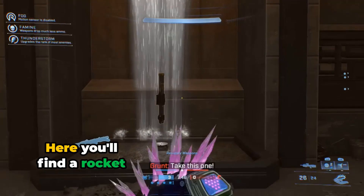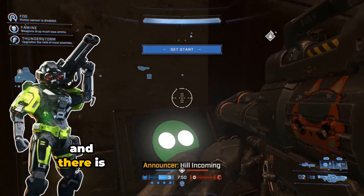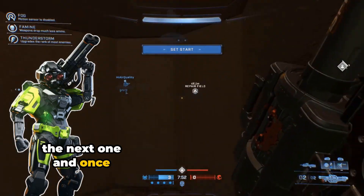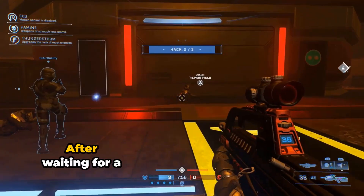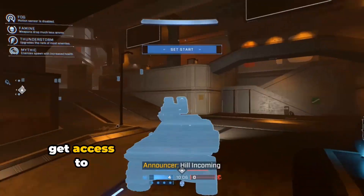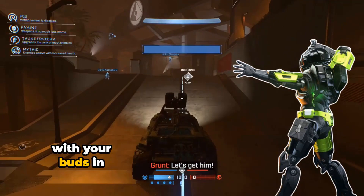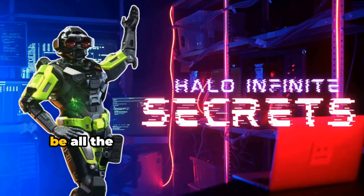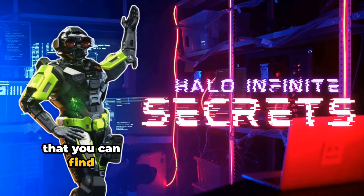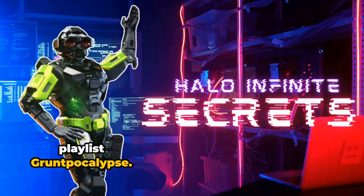So let's go ahead and find the next one — you'll find a rocket launcher. And there is the next one. Once they're all activated, you should be able to have this. After waiting for a short while, you will get access to your Warthog. Now enjoy speeding off with your buds and your newly acquired Warthog. And that will be all the secrets you can find with the new Halo Infinite playlist, Gruntpocalypse.